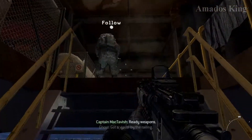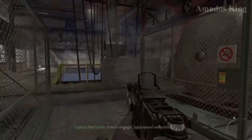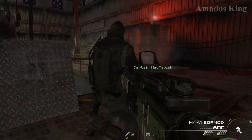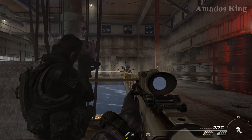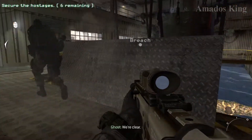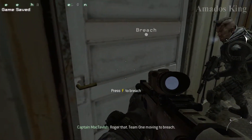Ready weapons. Got a visual — battle riding. Three to engage. Suppressed weapons only. We're clear. Civilian hostages at your position. Watch your fire. Roger that. Team 1 moving to breach.